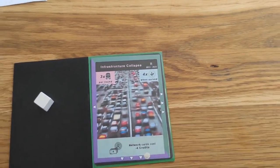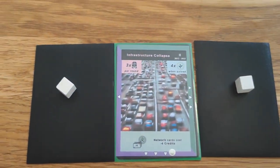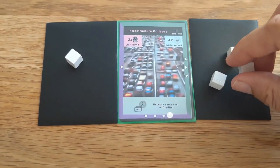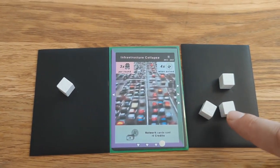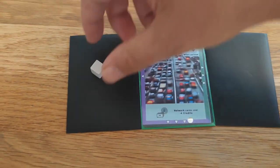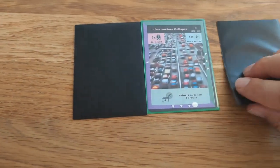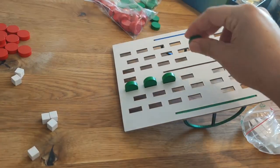Once a card is flipped, players may place influence tokens on it, earned from any source. Solving a disaster requires the indicated amount of influence on all sides of the flipped card. The influence tokens are then removed, and prevention tokens as indicated on the disaster card are placed on the seesaw. Flipping a disaster card cancels its pollution production and any active effects.